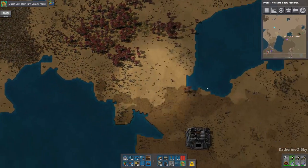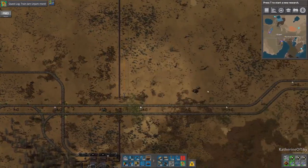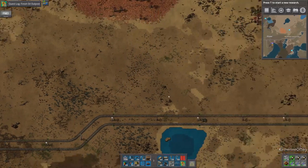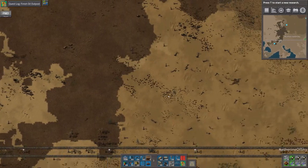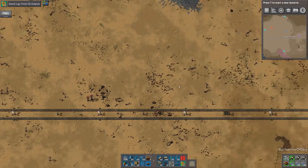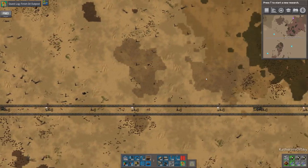There's another issue that somebody kindly pointed out to me, which I'm also very thankful for. We have a slight issue with pipes. We'll click this - accept the oil outpost quest. Our next quest is to finish the oil outpost. We're just going to walk over there; it's much faster than taking the train. We could even bump the speed up if we wanted to. I wonder if I should put signs for myself here - maybe I should. That actually sounds like a good idea, like for the oil field.